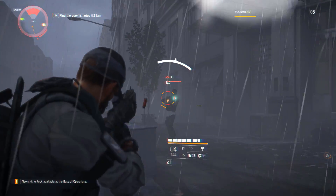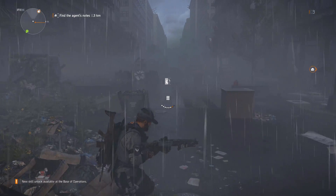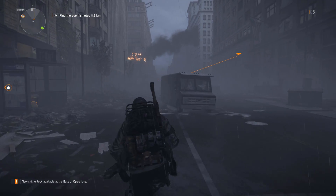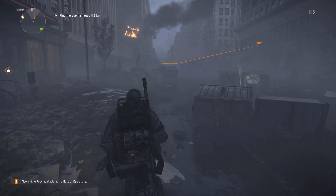The weapon we're talking about is the Lullaby Shotgun. To obtain this weapon — it is actually an exotic weapon — you have to have some sort of pre-order of any version of the game. As long as you pre-ordered this game, no matter what version you got, you are going to get access to this weapon.